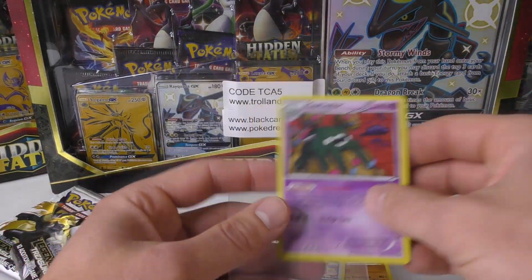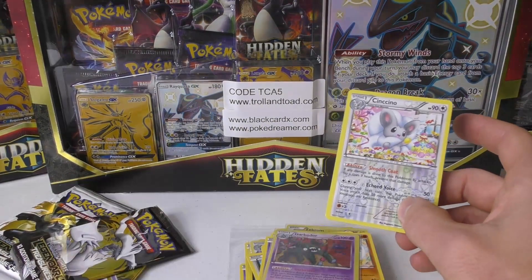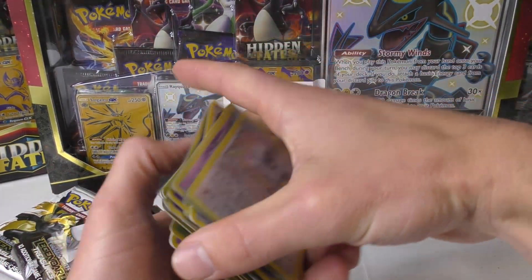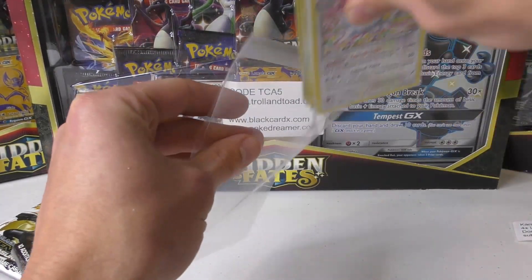Got a rare Meloetta and a Minccino. We didn't end on a crazy note, but you did pull two EXs in a single pack which was really cool - we haven't seen that yet for these Legendary Treasures packs.